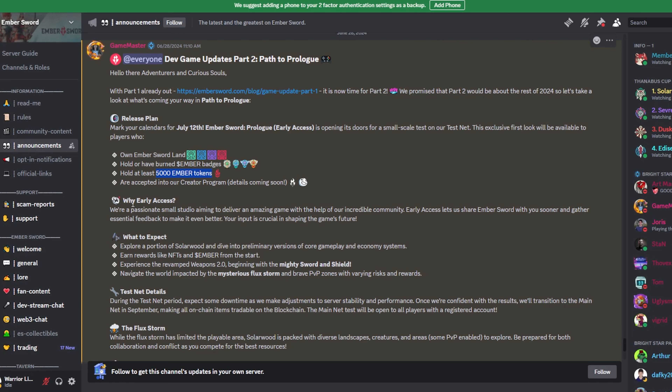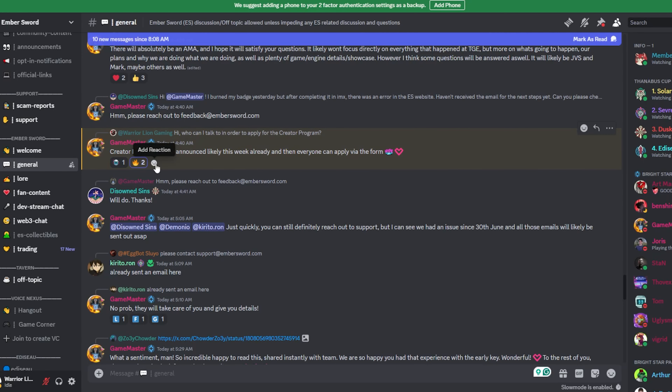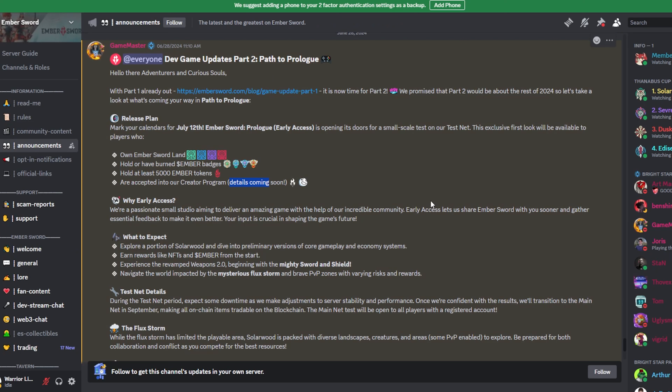Last but not least, the fourth path to access is the creator program. I'm hoping to qualify for that given the potential of this game — I'd love to become a creator for it. As you can see, the details are coming soon. I did ask in the Discord and was told it will likely be available this week. You'll fill out a form, they'll review it and may have some follow-up. Those are the four paths to get access: land, badges, Ember tokens, or the creator program.